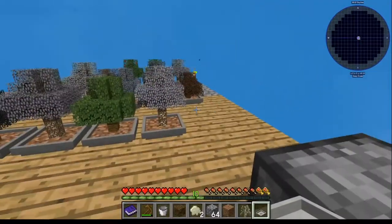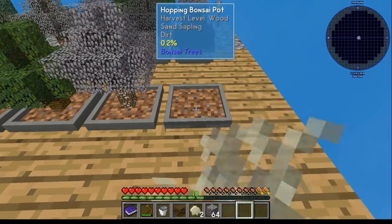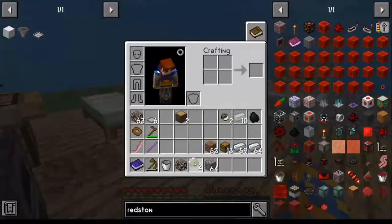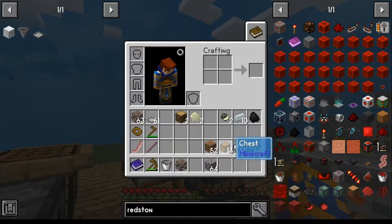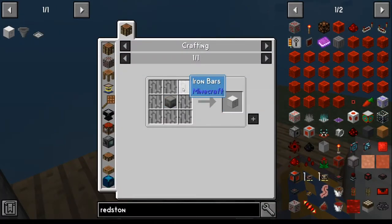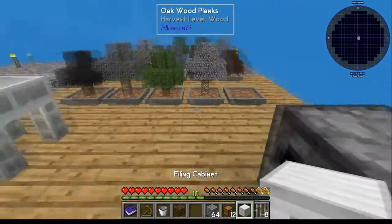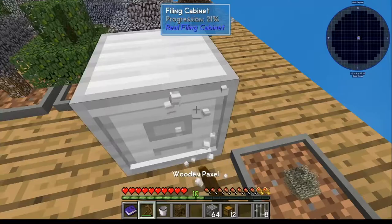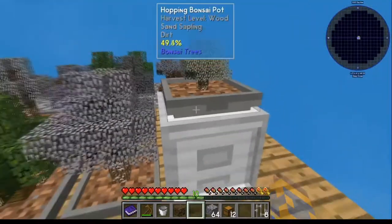Once you have your hopping bonsai pot, put it down, add a piece of dirt, and put your sapling in it. It'll start going. Now we're going to create a filing cabinet. A filing cabinet is iron and it's essentially just a chest — it looks a bit weird but it's just a chest. Make yourself iron bars with the iron, then craft the filing cabinet. Take your filing cabinet, put it down, pick your bonsai pot up, and put your bonsai tree on top of your filing cabinet.